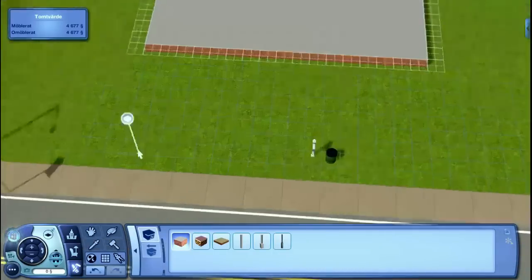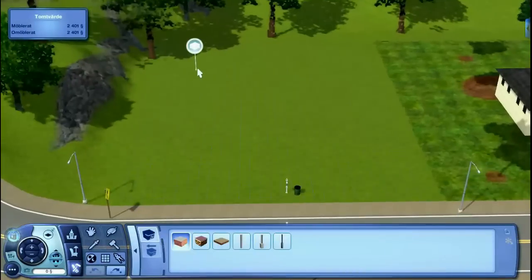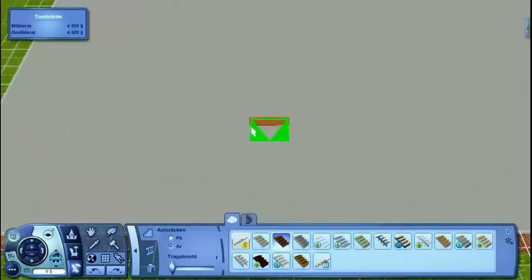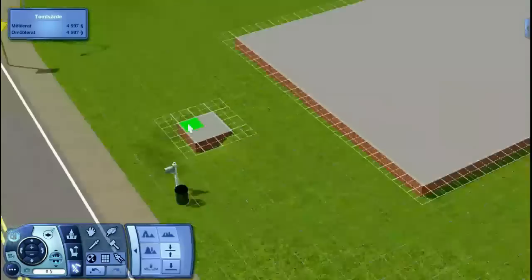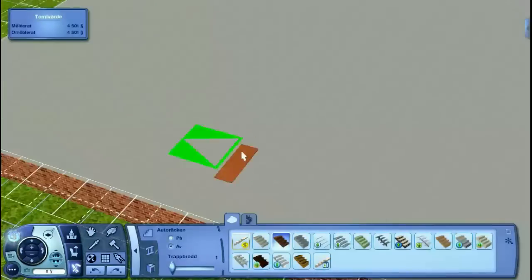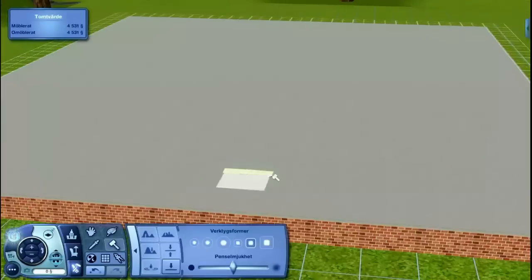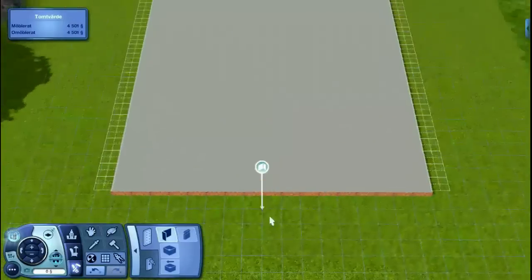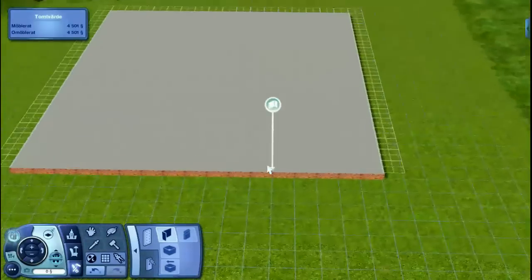Hi! This is a new speed build in collaboration with JVEpicness23. I am Juden Wright, otherwise known as JVEpicness, and I do speed builds and playthroughs where I shout at the Sims. I'm Charlotte, and I'm doing the exterior, and Jordan is going to do the interior.